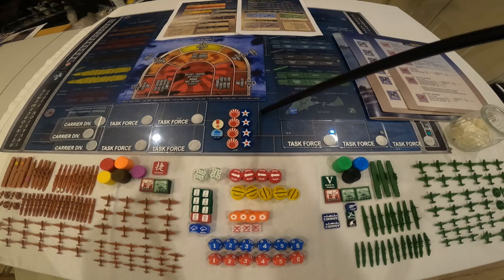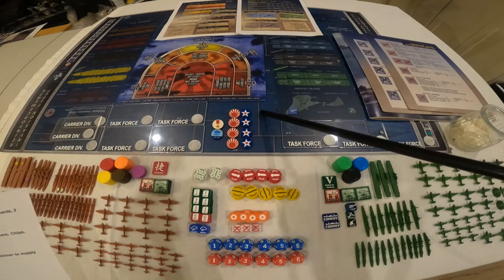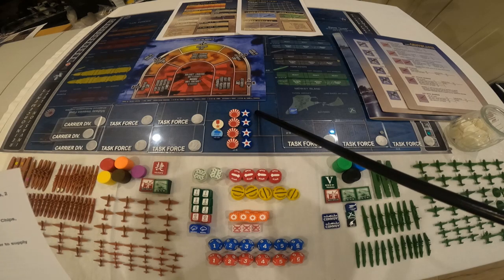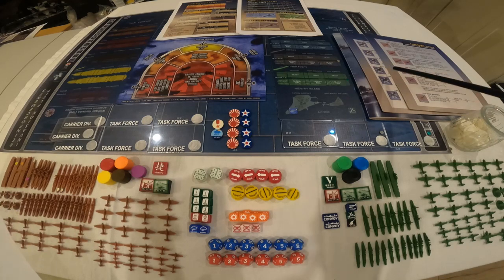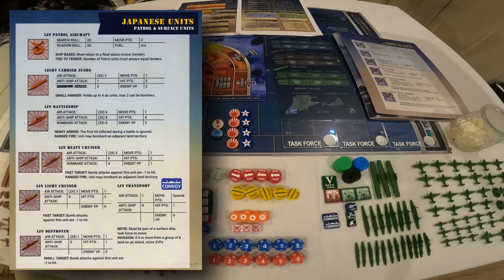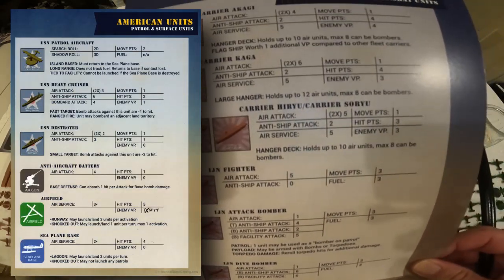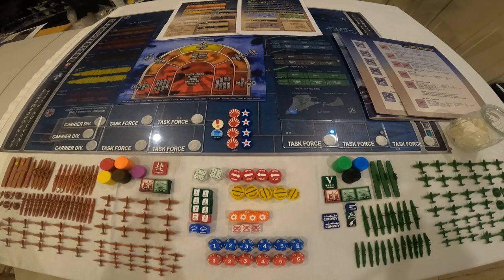Right off the bat, the Admiral's package contains the map, which is 21.5 by 32 inches, vinyl. It rolls up and lays pretty flat — you may have to put some things on it to keep it flat for a while. It includes a rulebook, which is pretty nicely done. It includes two unit charts that have the different types of units and what they attack, defend, and move at. Pretty standard stuff, double-sided — ships on one side and planes on the other.